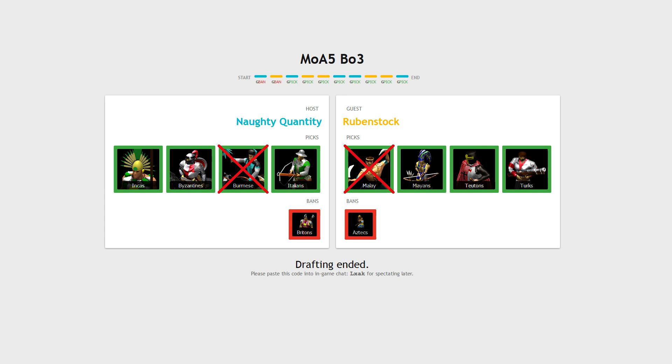Hello and welcome back to the next set, Master Arena 5, Round 32, between Eddie and Rubenstock. Eddie, King of Arena — Master Arena 4 actually. Let's see: Italians, Byzantines and Incas against Mayans, Teutons and Turks.